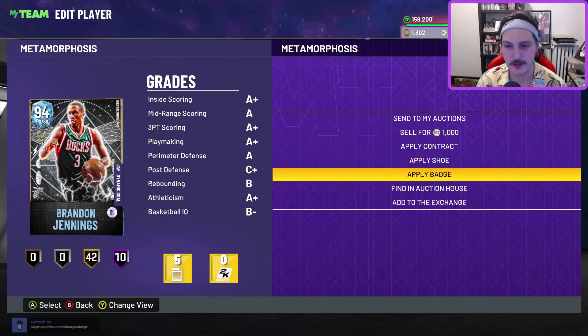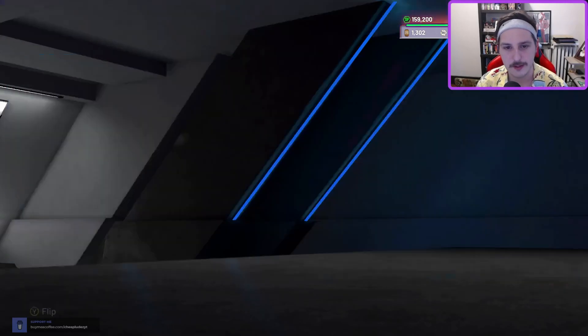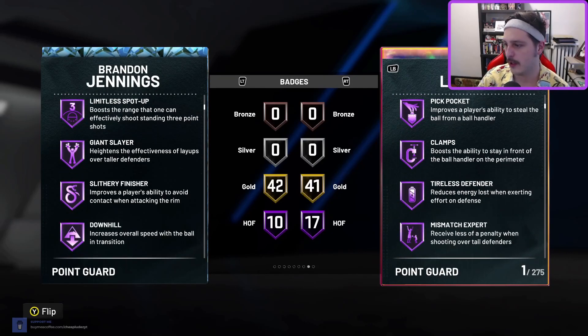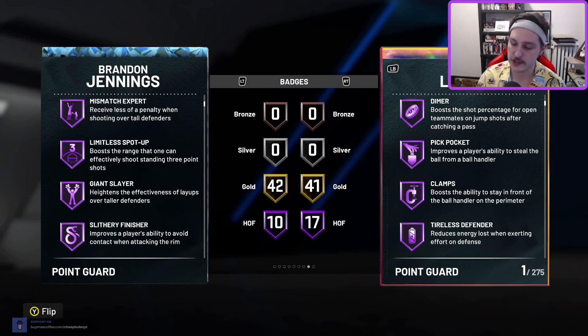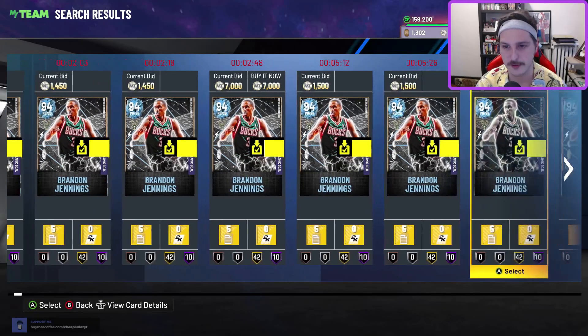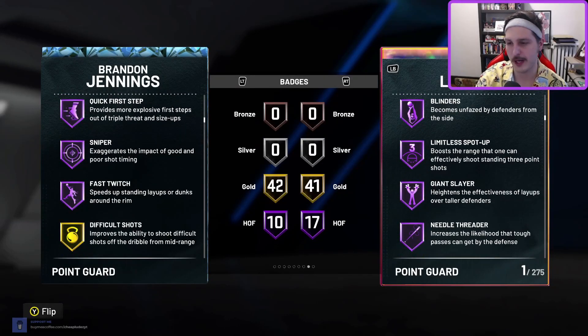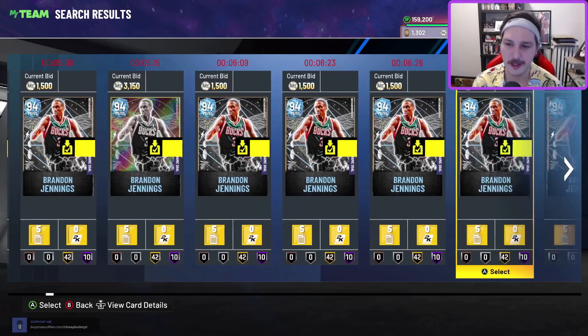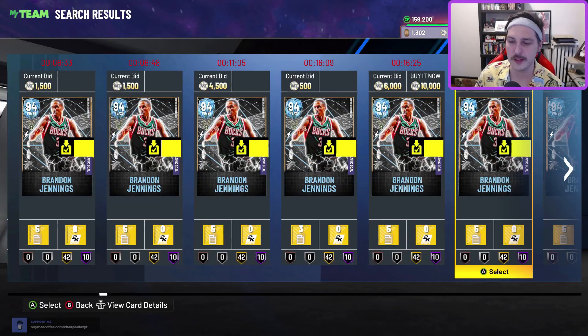Brandon Jennings is another Trey Murphy clone at first, but then he turns into essentially an upgraded Trey Young. He's got Catch and Shoot, Limitless Spot Up, and Sniper — some good off-ball badges. Brandon Jennings is going to be an elite-level, super fun offline card to pick up, and you can get him for like 2,000 MT, which is absolutely worth it. He also gets quick dribble style with Kyrie and Zach LaVine's moves. I'm just happy they gave Jennings a solid card because his last one was trash.